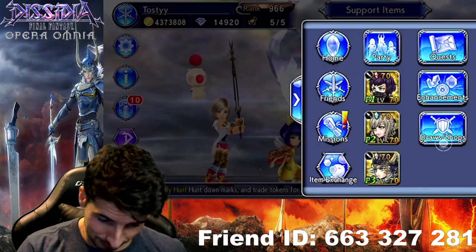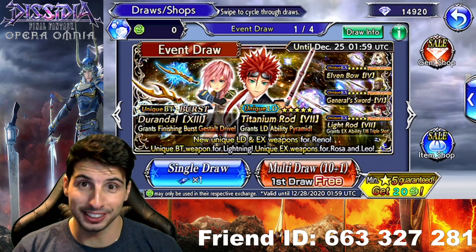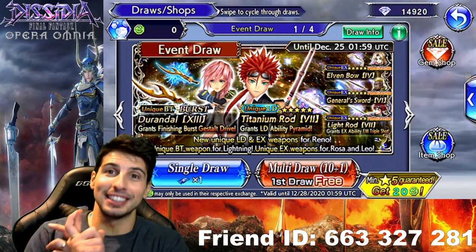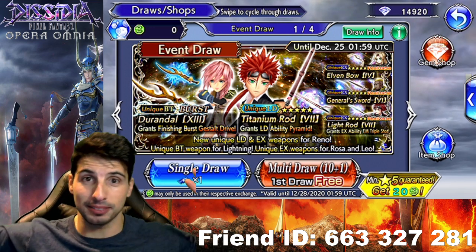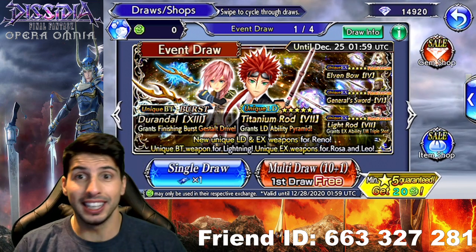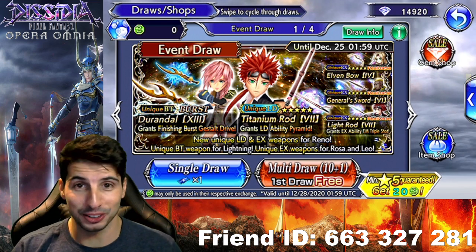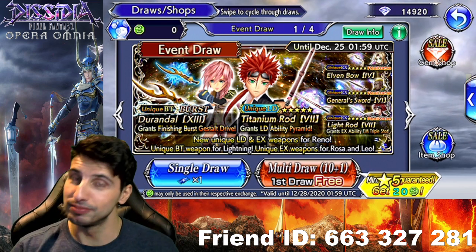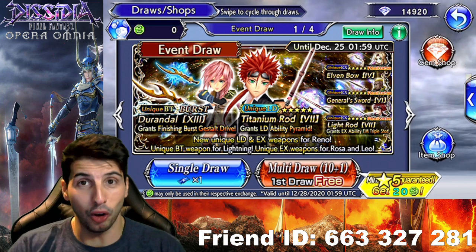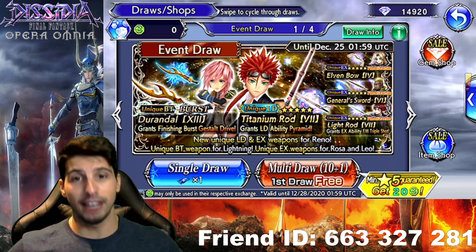Today we're gonna go right here in the draws because we got the boy Reno right here. And you guys know what that means — Final Fantasy VII character. Sephiroth and Cloud's Burst and LDs are coming out really, really soon. So today we're not focusing on that. We're gonna focus on Reno. So today we're summoning for Reno. Lightning — I got her Burst and her LD, so I need nothing from Lightning. Rosa fully purpled out. Leo fully purpled out except his armor. So all we need is Reno's LD, EX and 35 CP weapon.